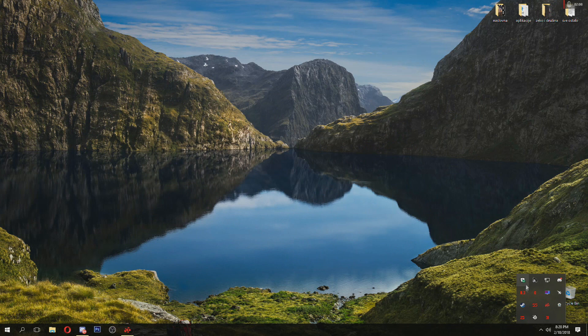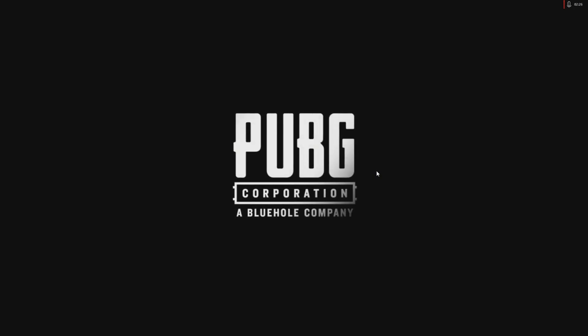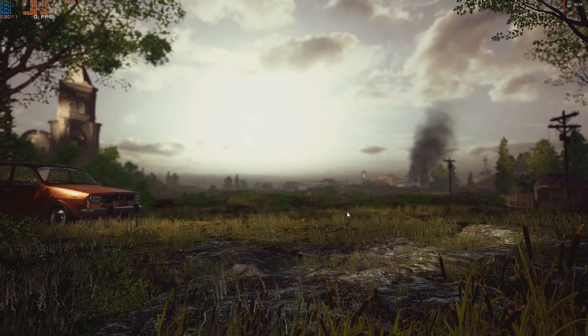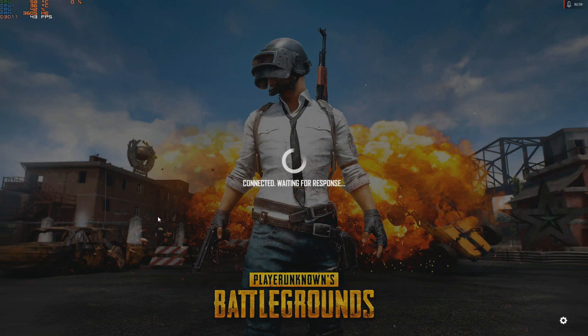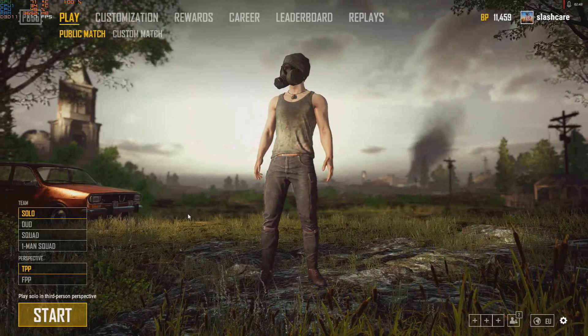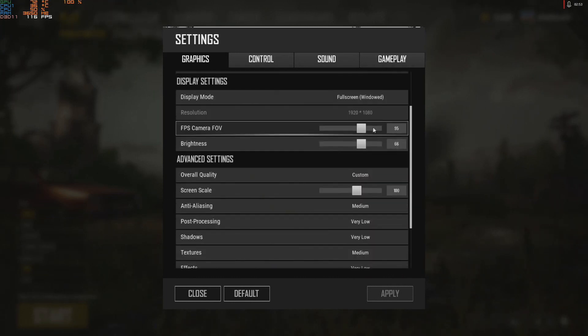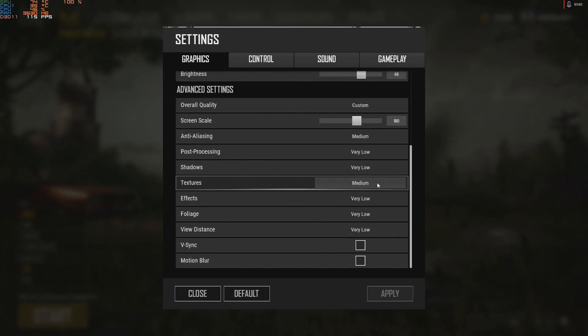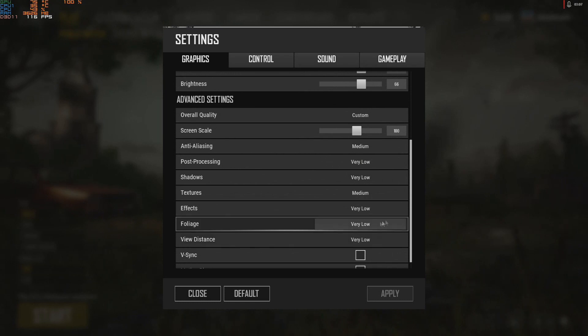Let's launch the game and see how it works. I've tried many, many settings and read many guides about FPS boost, but I found this to be the best settings for me. I'll show you my in-game settings right now. Screen scale on 100, anti-aliasing medium, texture medium, and everything else on very low. Everything that is on very low we are compensating with sharpness and saturation.